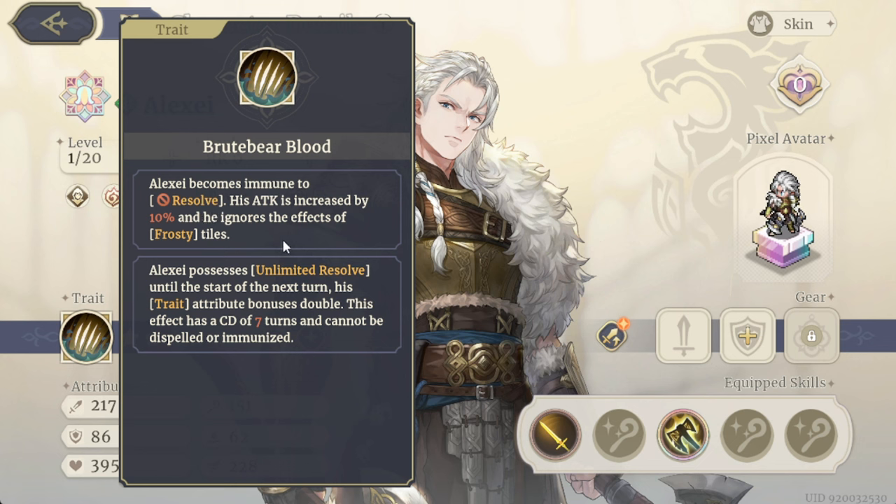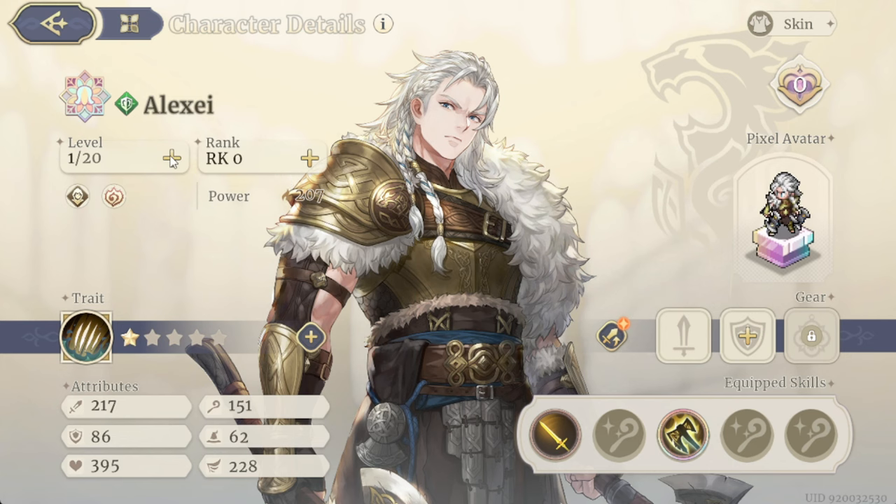His special skill is called Trade: Alexia becomes immune, his attack is increased by 10%, and he ignores the effect of frosty tiles. He also possesses unlimited resolve until the start of the next turn, his Trade attribute bonuses are doubled, and this effect has a cooldown of seven turns and cannot be dispelled or immunized.